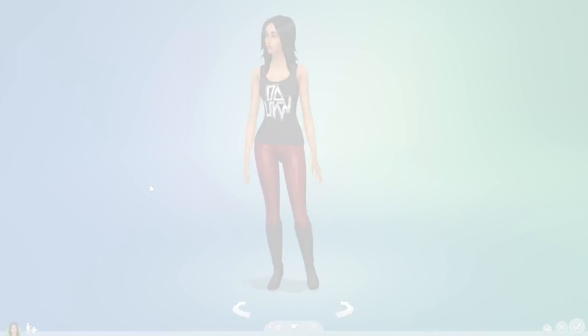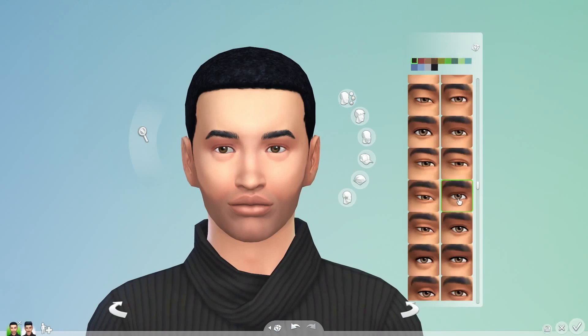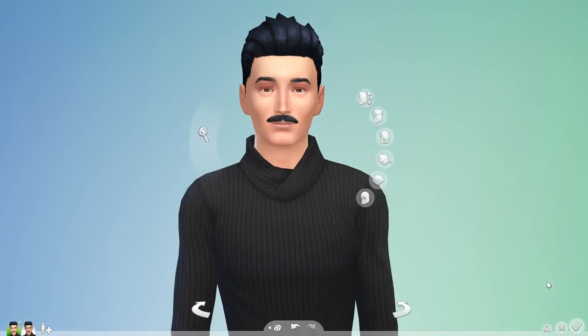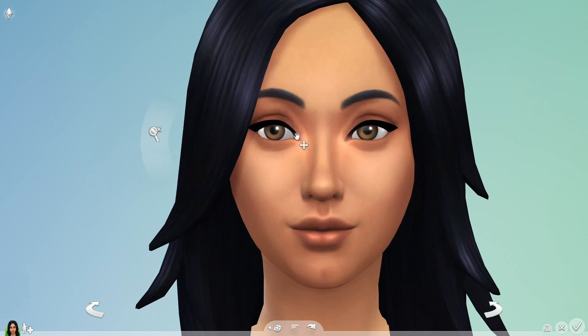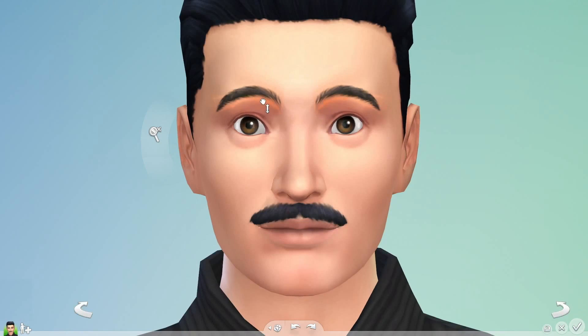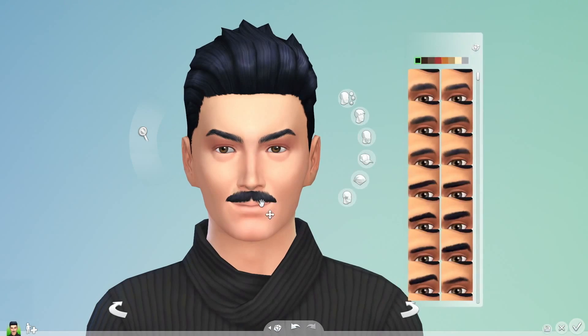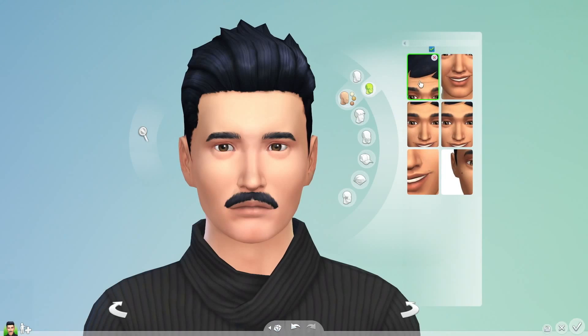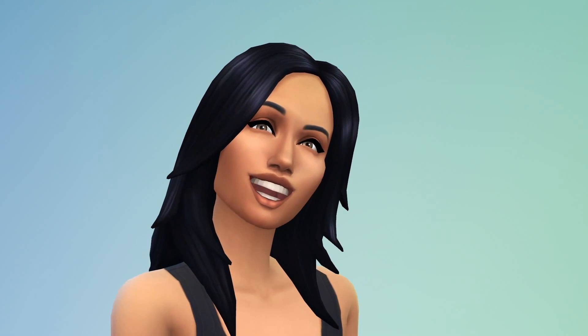Bella's looking good, and I can create her husband Mortimer in just a few clicks. But I want to go deeper. In detail mode, regions are highlighted, letting me know exactly what I can tweak. I can really finesse the appearance of my Sims. With this level of control, I begin to bring out their personalities — Mortimer's a bit older, he needs some wrinkles. And Bella, a great big smile.